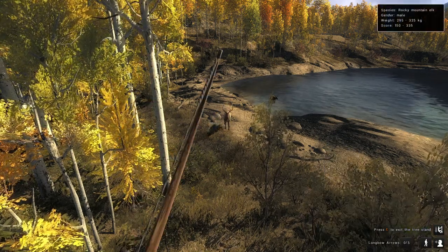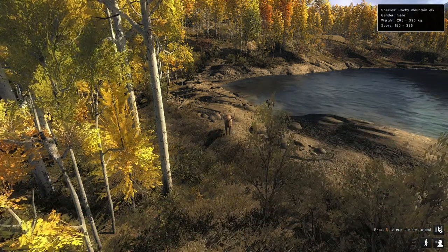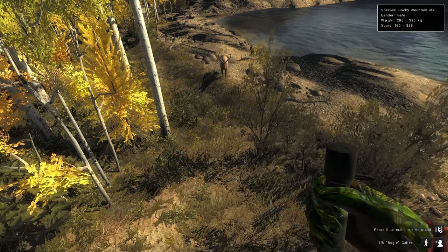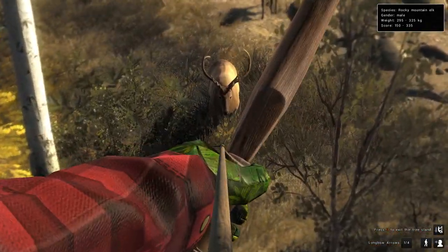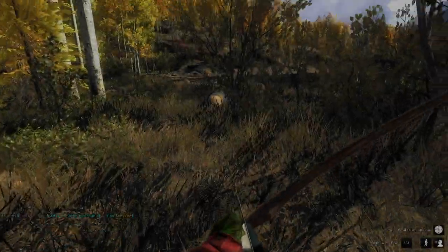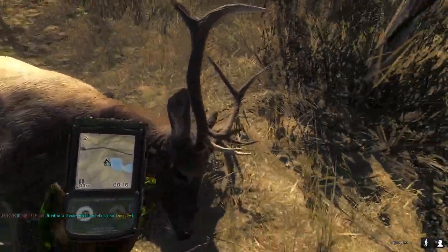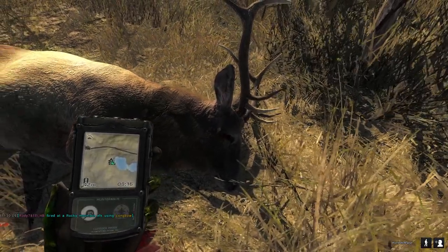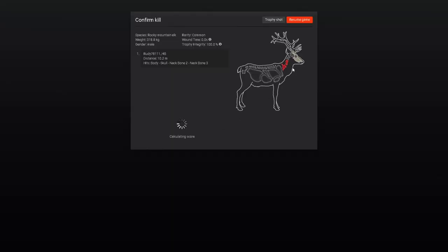If I get him close enough I can at least take some lungs to take him down. I'm probably dropping him with the right angle if I can get that neck bone. Come a little bit closer and then I'll put you to bed. Looks like either a brain shot or a neck bone shot, judging by that arrow hole in his face. It's kind of low to be brain, so it probably is neck bone - yeah, it is neck bone.